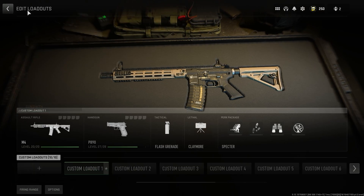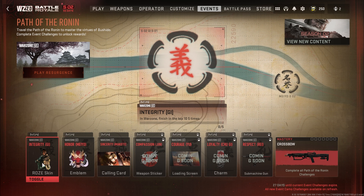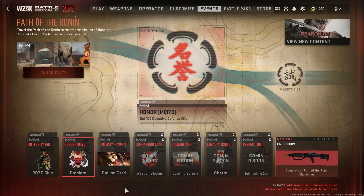If you back out, the event challenges are located right beside the battle pass. Click in there and you can toggle between Warzone 2 or Modern Warfare 2 multiplayer. Challenges are different for each game mode and are time-gated: 3 challenges in week one, 2 more the following week, 2 more the week after, and 2 final challenges in the last weeks. The event ends in 27 days, starting February 15th, so you have 27 days to complete all challenges and unlock the crossbow.